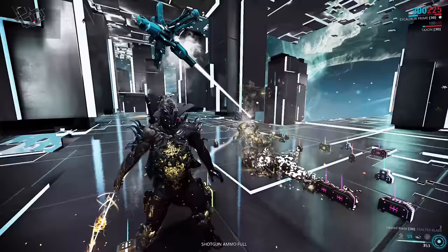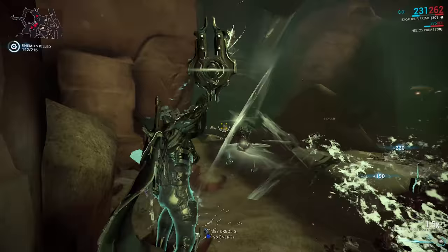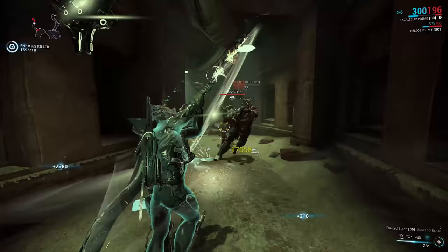There is one thing I want to address, and that's something that's bugged me ever since Chroma came out — the selection of the energy colour relating to the element you're going to get. All I want, and I don't think it's too much to ask, is that when you mouse over a colour on the colour picker, if you have an augment like this or even on Chroma himself, it would show a small pop-up box next to the cursor indicating what element you'll get if you pick that colour. That would make things so much less trial and error.